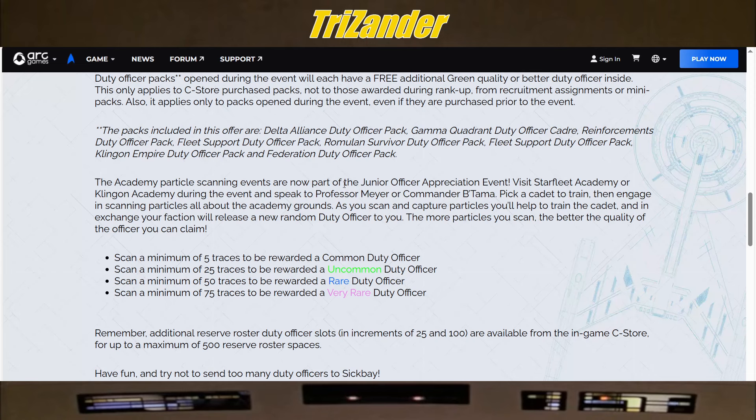The Academy particle scanning events are now part of the Junior Officer Appreciation event. Visit Starfleet Academy or Klingon Academy and speak to Professor Mayer or Commander Bittama. Pick a cadet to train, then engage in scanning particles around the academy grounds. As you scan and capture particles, you'll help train the cadet, and in exchange your faction will release a new random duty officer to you. Scanning 5 gets you a common, 25 an uncommon, 50 a rare, and 75 a very rare. Personally, I've done this once — I don't find it fun or engaging — but if you want to change the pace, it is available.